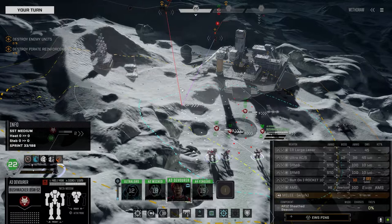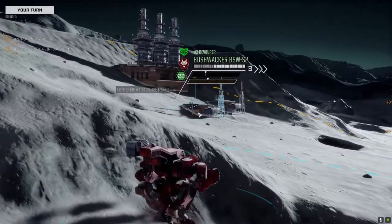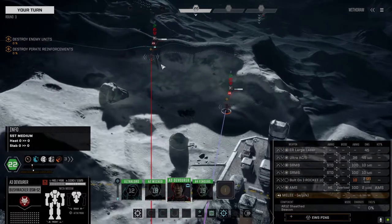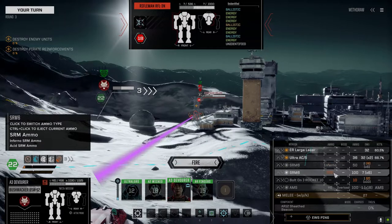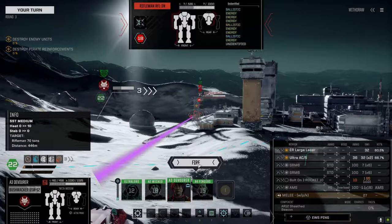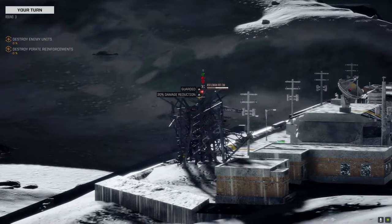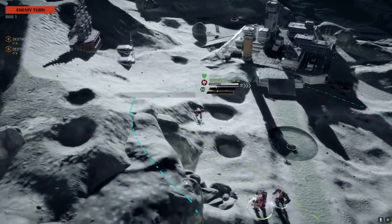We're going to move up to here. See if we can get a shot off at that Urban Mech — this guy hasn't moved, so that's pretty good. We're taking this guy, then. Take a shot. Go with the Ultra 5s. So this is the Bushwhacker loadout. We've got Acid, Standard, and Inferno ammo on the SRMs, ER large laser, Ultra 5. The Ultra 5 has a tendency to jam on this thing because the pilot doesn't really have the ability to stop it from jamming a lot, but I'll dial it back to one oftentimes to avoid that.